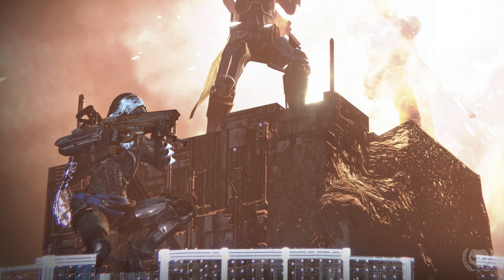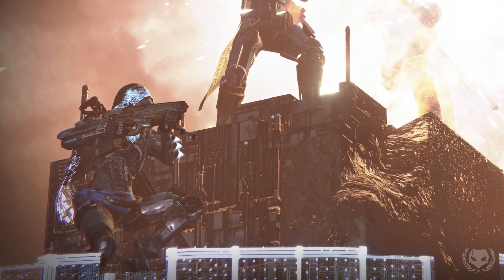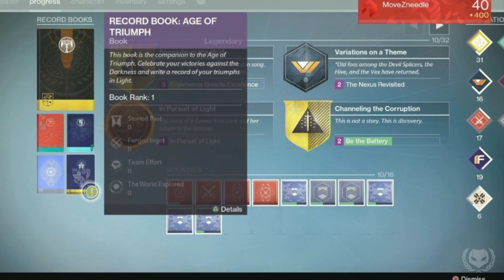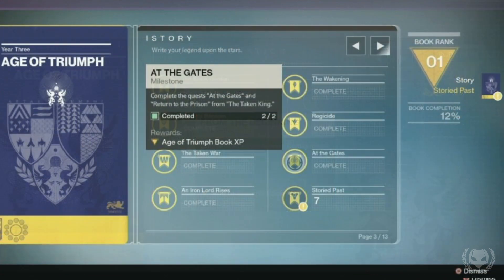We also got a look inside the new book that we'll be getting for the Age of Triumph and what challenges it will include. This is the biggest book we've gotten so far — there's going to be 13 pages worth of challenges to complete, going all the way back to Year 1 activities, for things such as completing certain story missions in Year 1, class-specific pages, The Crucible, Strikes, Raids, Trials of Osiris, and more.